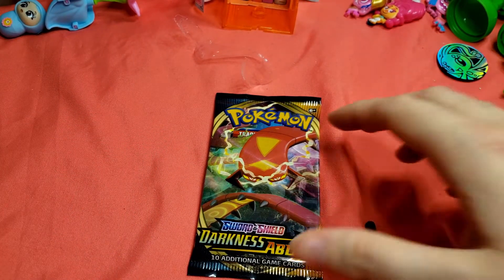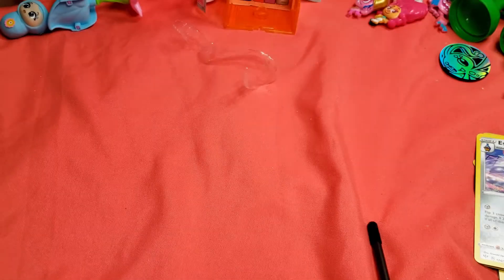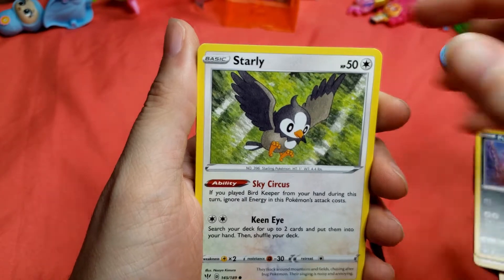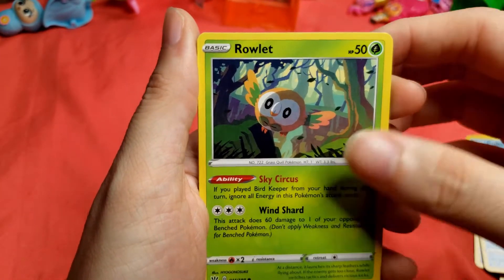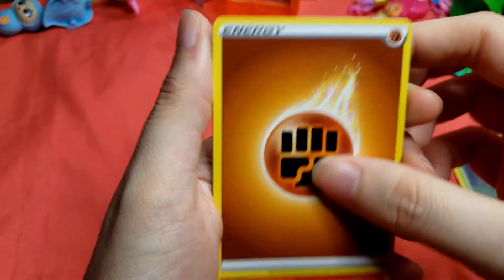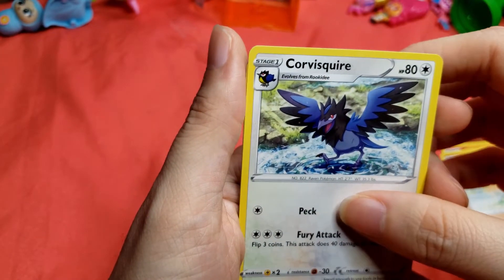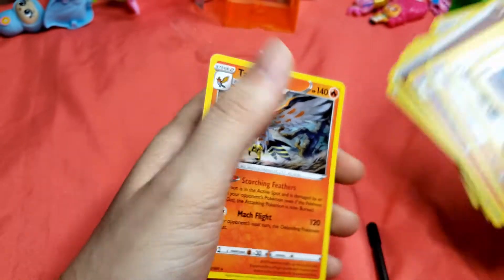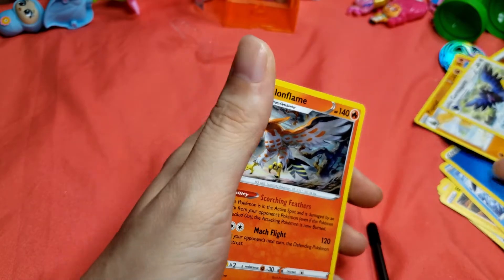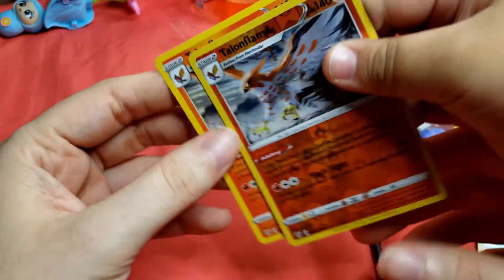All right, the last pack. Here's the code card. We got Purloin, Starly, Archen, Cubchoo — I like Cubchoo — Rowlet, Sky Circus, fighting energy, a Combusken, a Cub pack, a Pupitar, Corviknight, a Purloin, and our rare card is... a Talonflame again! We both got Talonflames! What's up, Talonflame brothers?